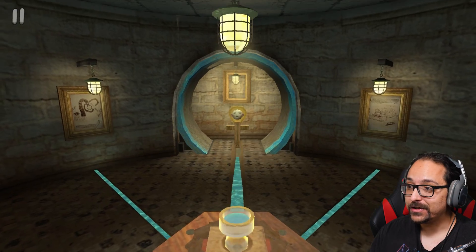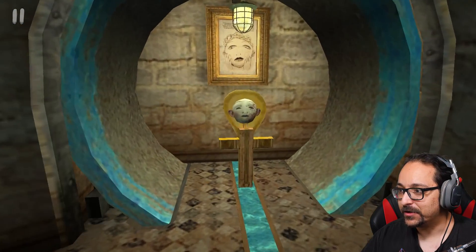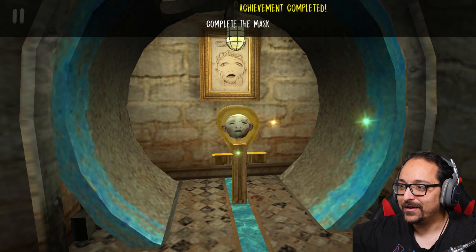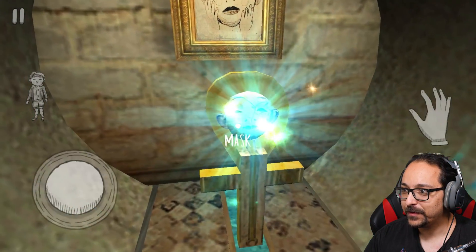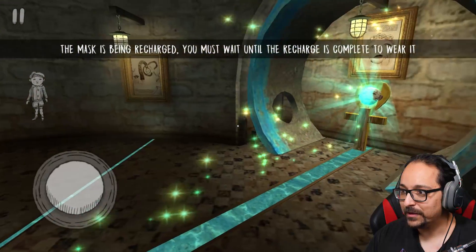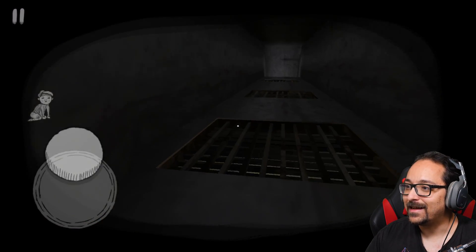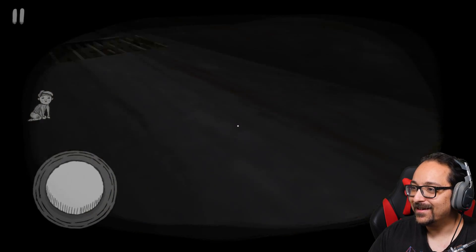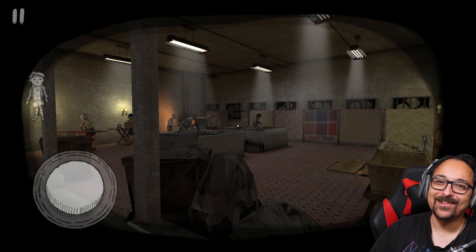We get access to the laundry room and the lost children are there — we have to save them! Complete mask unlocked, got spell effects and animations. Can I wear it now? Something is happening — we're wearing the mask. Are we going to sneak into the laundry room? I can see them — this is so cool!